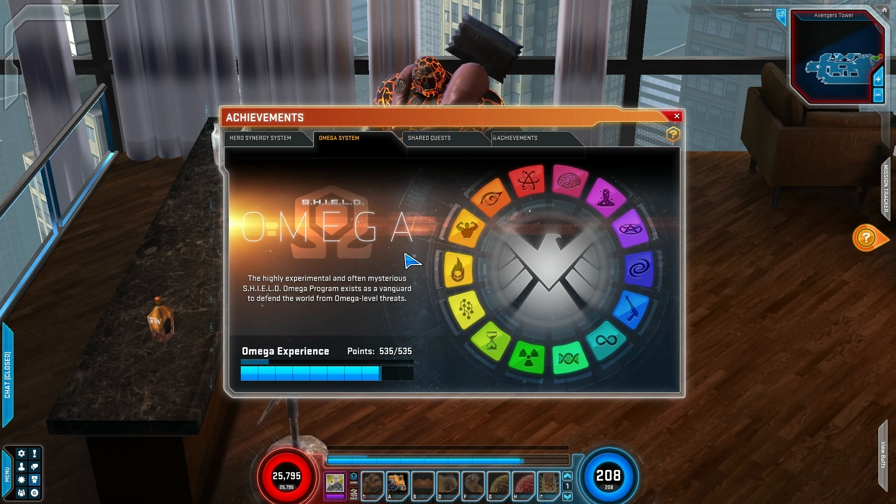Now, you might be like, what the heck is the Omega System? I've been asked this a lot, and that's actually why I'm making this video, because I get asked this question multiple times every single day. So hopefully this will help. The Omega System is an alternate advancement method in Marvel Heroes 2015 that you can use to further advance your characters outside of just regular leveling or gear advancements and things like that.